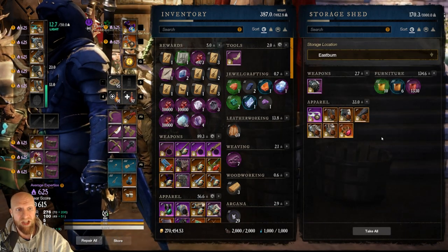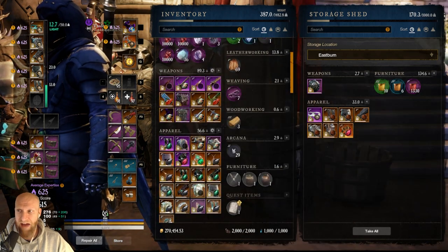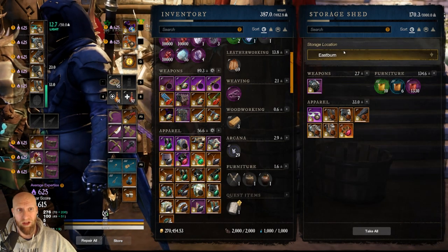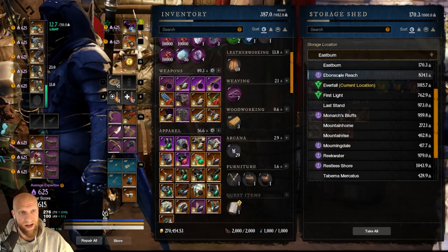So in Eastburn, this is just luck gear. Whenever I go on luck runs, I put all of my luck gear over here. I have some luck gear on right now because I just went on a Reekwater run, but all of my luck gear is just stored in Eastburn. So anytime I go on a luck run, I go to Eastburn, grab the gear out, and whenever I'm done, I'll put it back over here. Very easy to find.